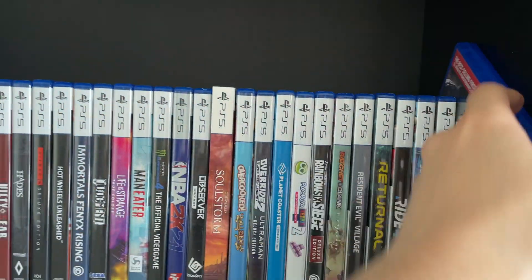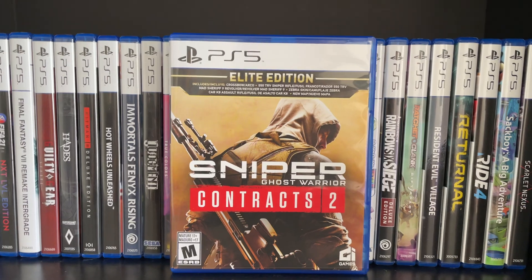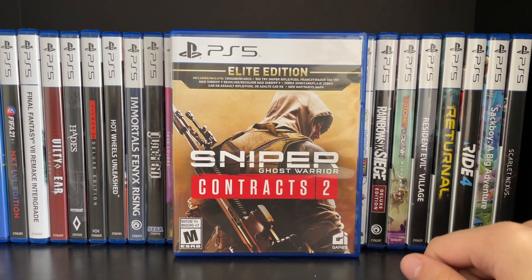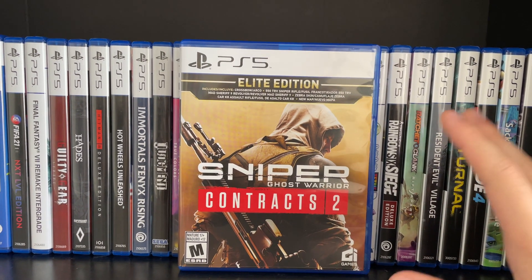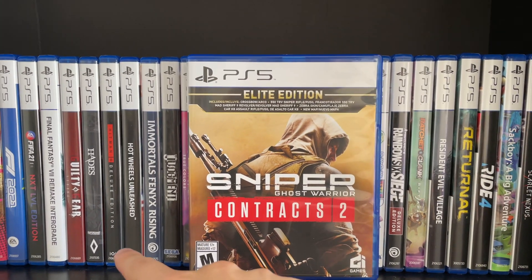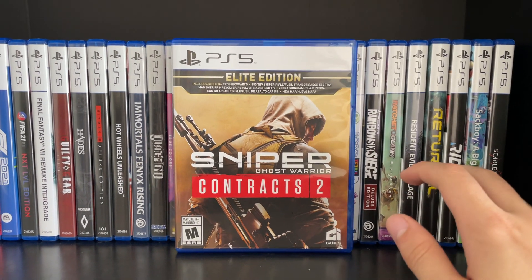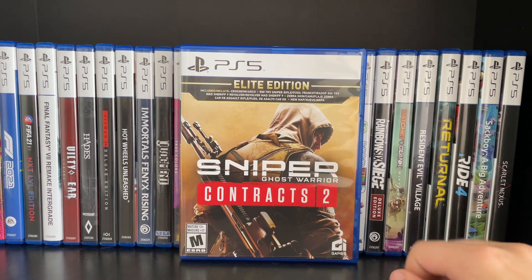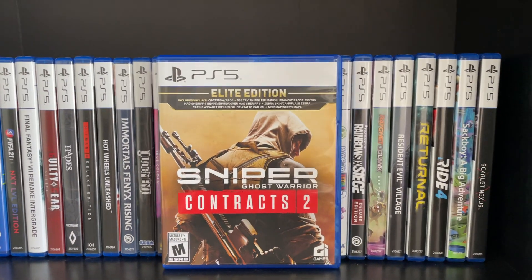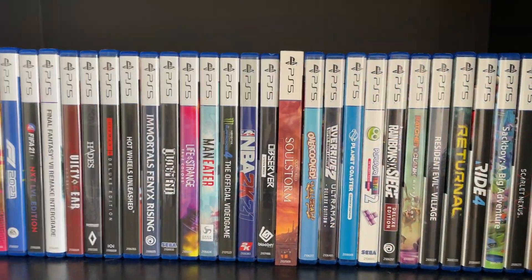Next up is Sniper Ghost Warrior Contracts 2, and this honestly quite surprised me — I was not expecting this game to be very good. But it's a pretty solid stealth shooting game. It reminds me a lot of Hitman, although it doesn't give you as much freedom. It's not very long — I think it's about four hours — but it's a short but pretty sweet game. I quite liked it.